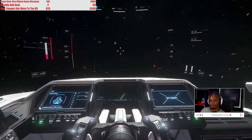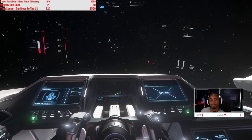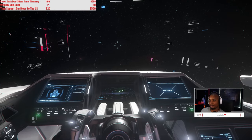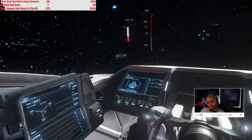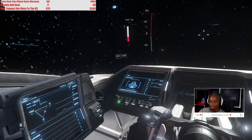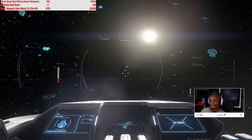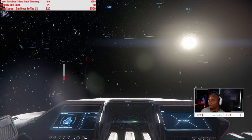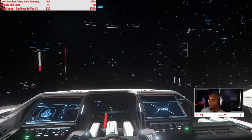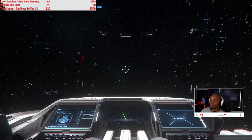Here's something interesting added in this patch — capacitors. The power triangle is now a full power management system. You control it by pressing F5, F6, or F7, and F8 re-centers it. Right now it's centered, so everything runs on normal power settings. If I switch out of scanning mode and fire my guns, you can see the weapon's battery depleting on the right side.